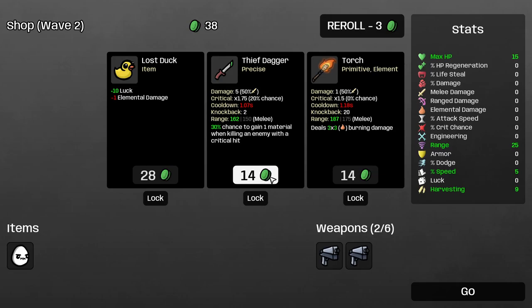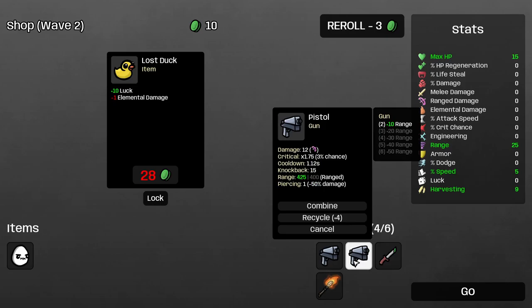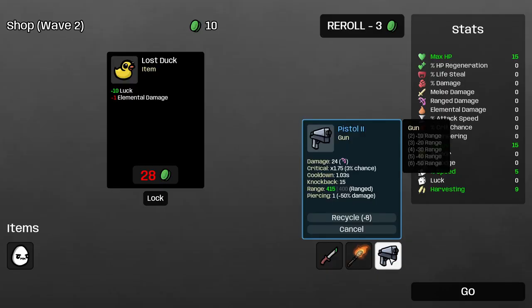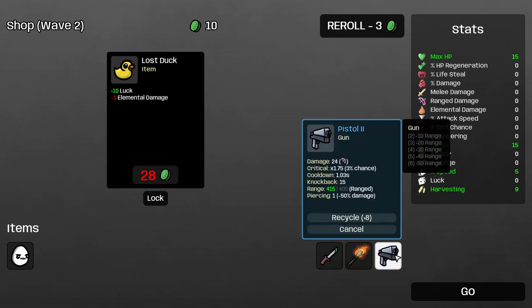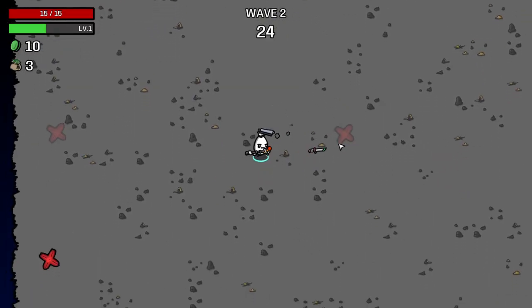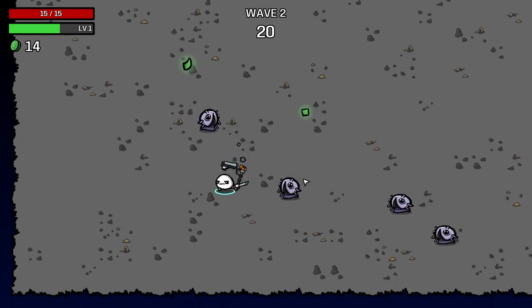30% chance to gain one material when killing with a critical. Or we could go with burn. So this is our weapons here — you can have up to six weapons. You can actually combine weapons. Instead of having two level 1 pistols, we now have one level 2. That's a pretty good way of doing things. I'll lock that in — I'd like to buy that next round. As you can see, we have a lot of things here, including some melee weapons, which is really nice.